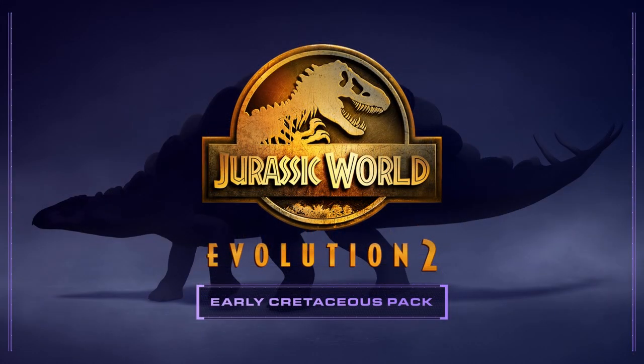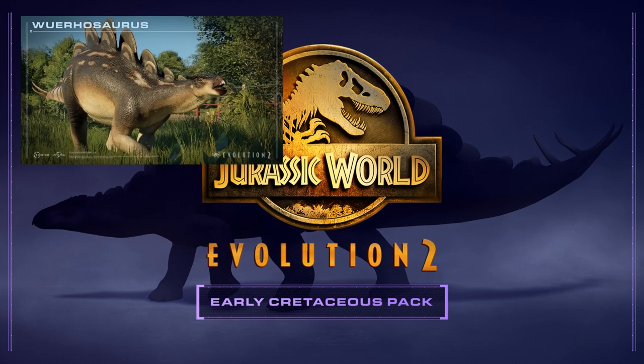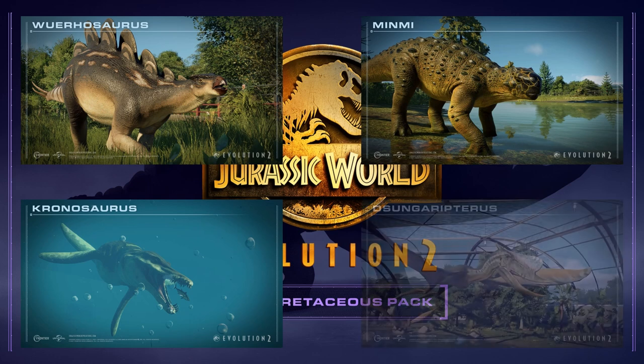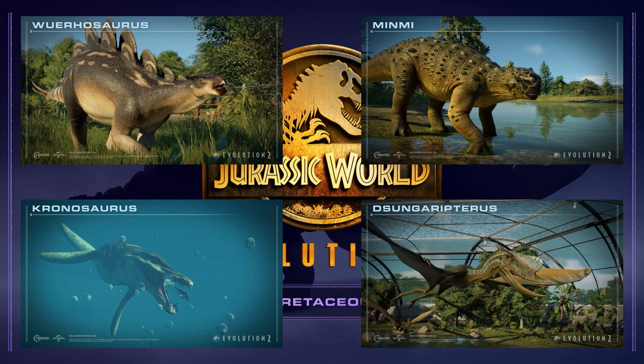Prior to the Camp Cretaceous DLC is the Early Cretaceous Pack — our first post-release DLC — featuring four species I believe were going to be in the base game initially given how close it was to the release. The species include Wuerhosaurus, one of the few Cretaceous stegosaurs discovered; the adorable and iconic Muttaburrasaurus; and Kronosaurus, one of my favorite marine reptiles in the game. Finally, Geosternbergia — a pterosaur that appears in almost every Jurassic game these days. Overall this is a solid pack that diversifies Australian prehistoric life quite well.